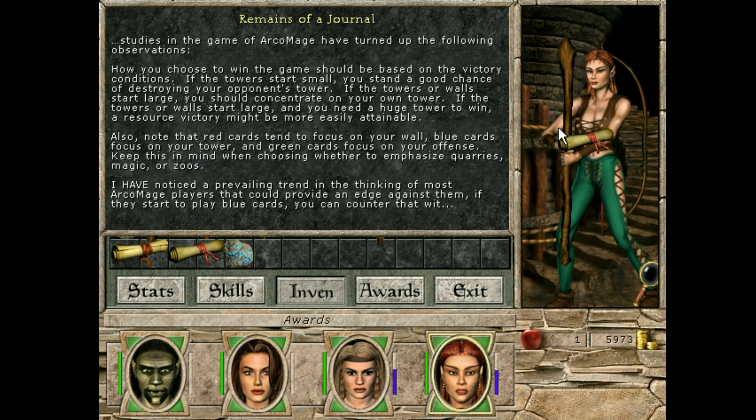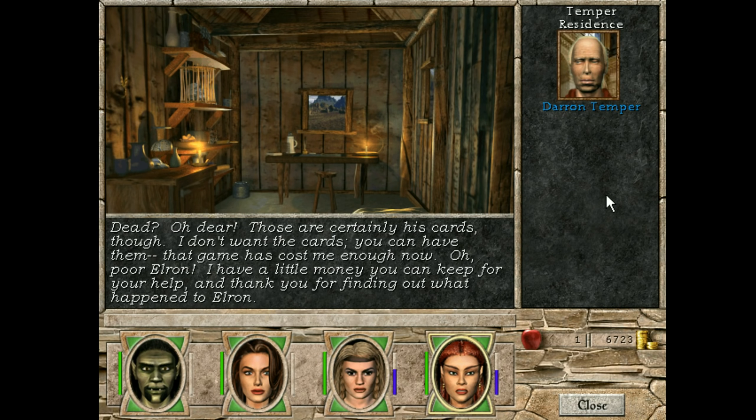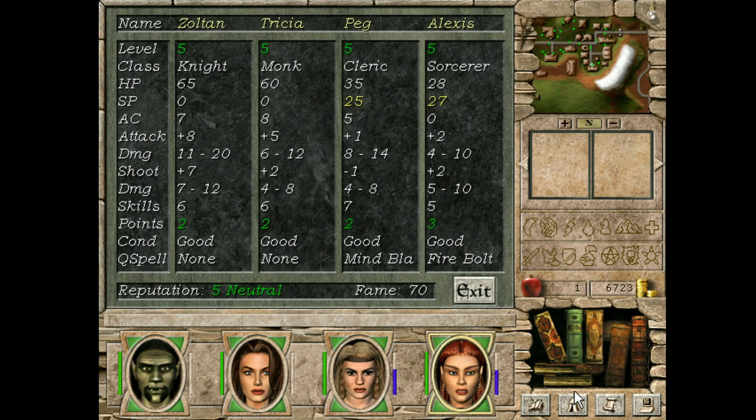We're gonna go drop off the Archimage stuff to the quest guy, but there was a journal fragment. Studies in the game of Archimage have turned up the following observations: How you choose to win in the game should be based on the victory conditions. If the tower starts small, you have a good chance of destroying your opponent's tower. If the towers or walls start large, you should concentrate on your own tower. If the towers or walls start large, you need a huge tower to win.